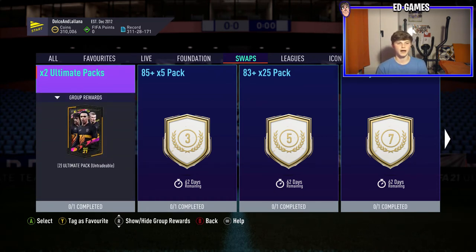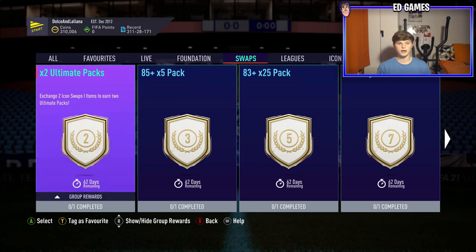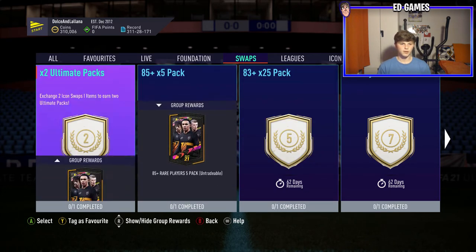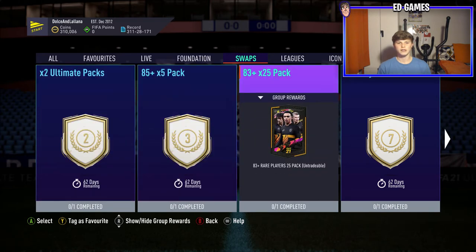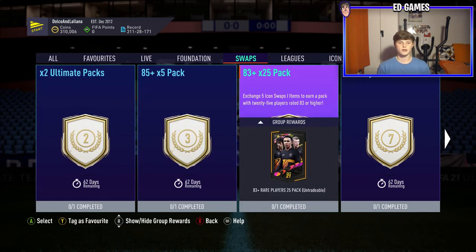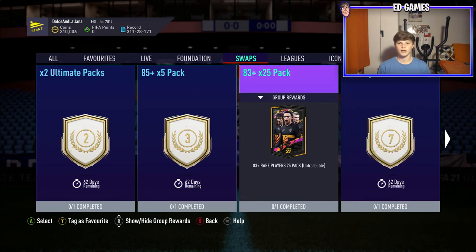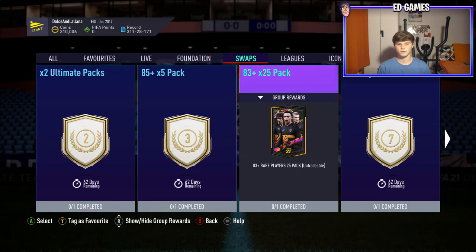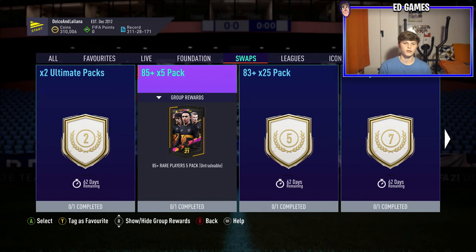Two Ultimate Packs is a good one — it'll be twelve wins which is a grind, but if you're doing Icon Swaps you know it's going to be that way. I'd say that's a decent pick. The 85-plus pack I probably wouldn't go for myself — you could get one 86, maybe two 86s and three 85s, it's just not going to be worth it. The first three are all about luck. These pack options are kind of fodder, but you do guarantee yourself 25 83-plus players. They're the ones where if you've got tokens left over, you come back and submit them.